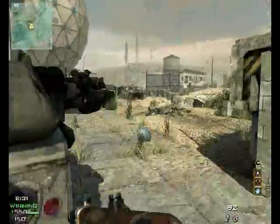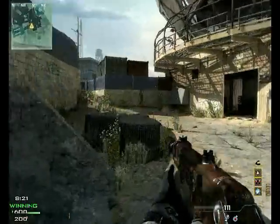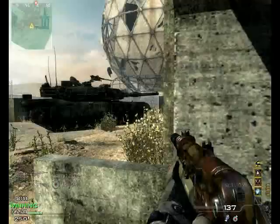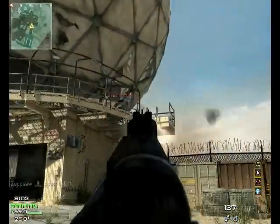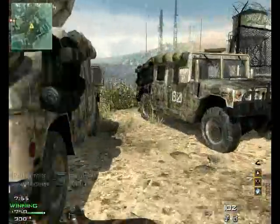About perks — I'm using Extreme Conditioning to run longer. I think it's a must-have perk if you use an SMG class. I'm using the Hardline perk to get my streaks even faster. If you use Hardline with a Specialist streak, you can get the first perk with just one kill. My first perk is Sleight of Hand — fast reload, whatever you wanna call it. So when I kill one guy, I've already got that perk and can reload fast. It's very useful and a great combination.